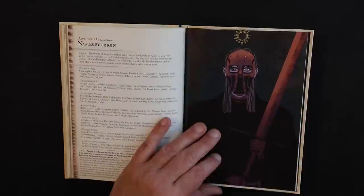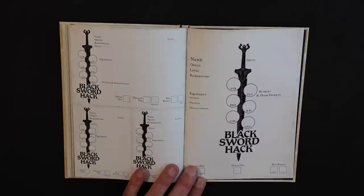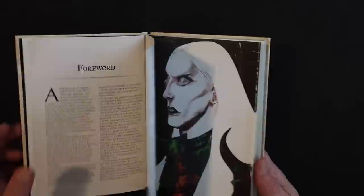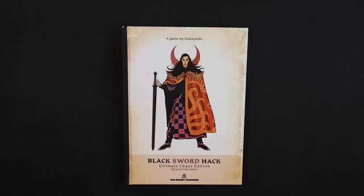There's a monster generator, names by origin, and a great character sheet — so simple and clear. Just your six ability scores and only what is necessary. Black Sword Hack is really well done. I have the original, but this is really awesome looking. There are a few changes I would make, like death at zero hit points, but I love the layout of this game. Black Sword Hack gets two big thumbs up from me.